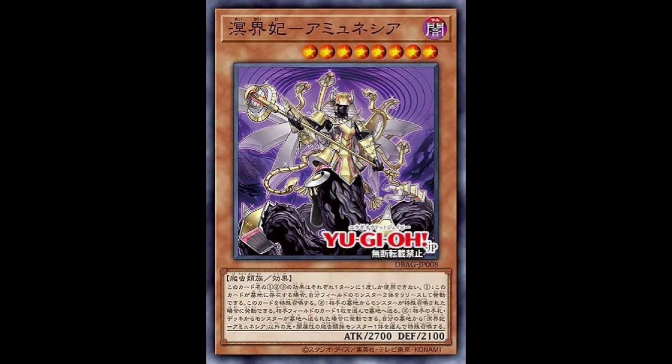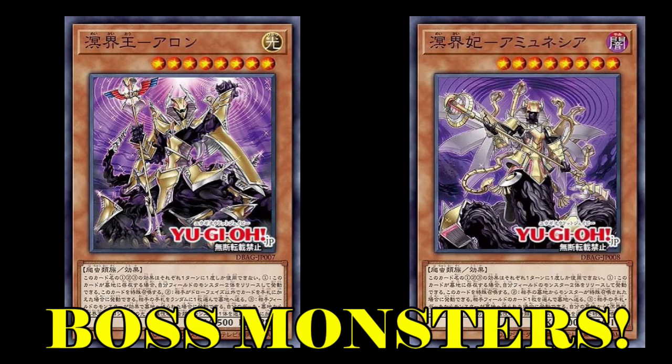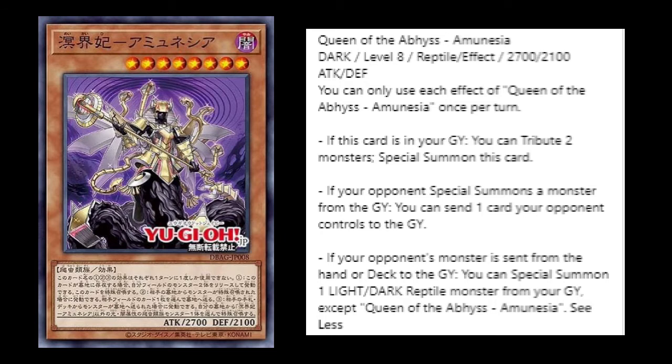Next, Queen of the Abyss — a Dark Level 8 Reptile effect monster with 2700 ATK and 2100 DEF, clearly one of the boss monsters. If this card is in your graveyard, you tribute two monsters to special summon it. The second effect: if your opponent special summons a monster from the graveyard, you can send one card your opponent controls to the graveyard — a Dingersu-like effect. The last effect: if an opponent's monster is sent from the hand or deck to the graveyard, you can special summon one Light or Dark Reptile monster from your graveyard except herself.